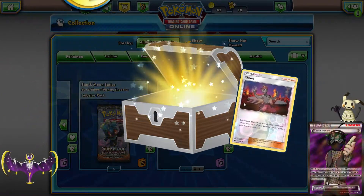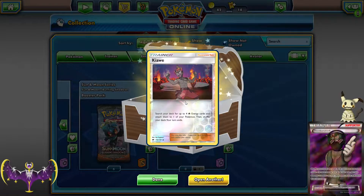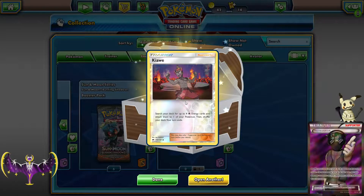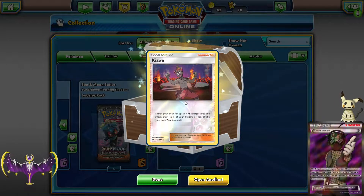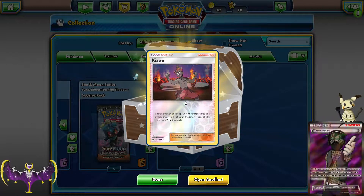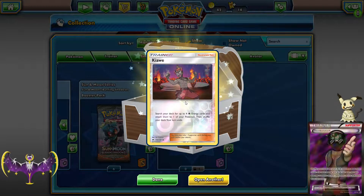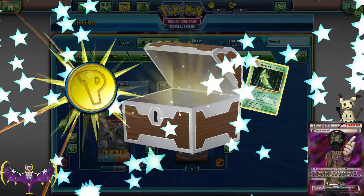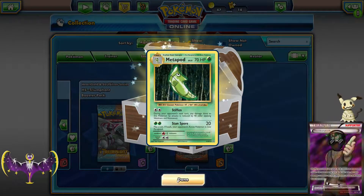Nothing good this time, but I don't have one of these. This is a reverse holo - Kiawe from Burning Shadows: search your deck for up to four energy cards and attach them to one of your Pokemon, then shuffle your deck. Your turn ends. It's a pretty good card except for the turn-ends part, but that's a great card in a fire deck. And a freaking Metapod to end us off - thanks, Metapod.